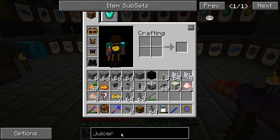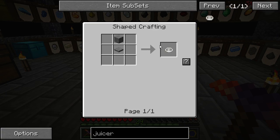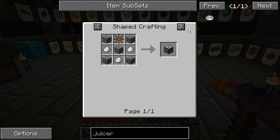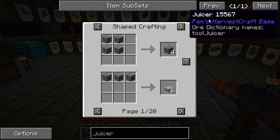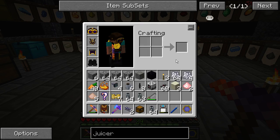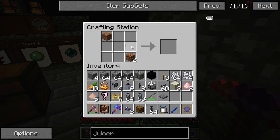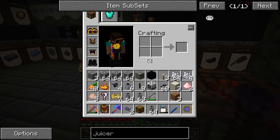So, how do we make a juicer? Another... stone and pressure plate. Stone, pressure plate. Two stone together. There we go. It has to be in a crafting table, I guess. We have a juicer again! Woohoo!